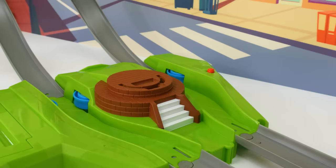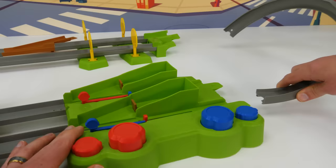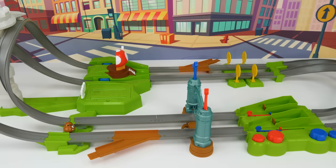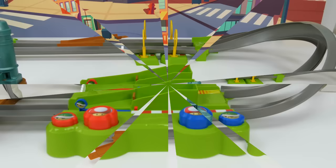And a Mario Kart track definitely needs a mushroom house. Finally, just two more pieces — one loop here, and one more for the other lane. Great job, guys! Now we just gotta add some stickers and our race track will be ready to go! And there you have it guys, our completed track looks great and it's ready to race!